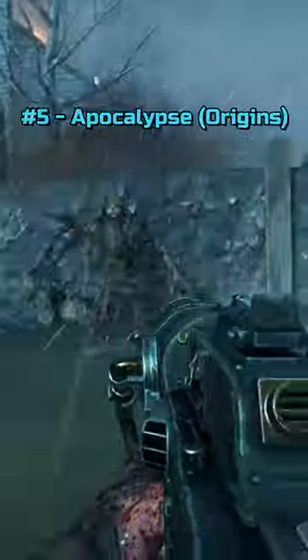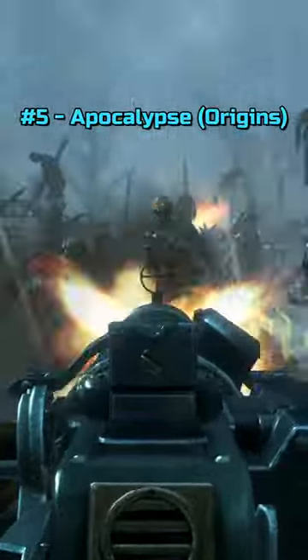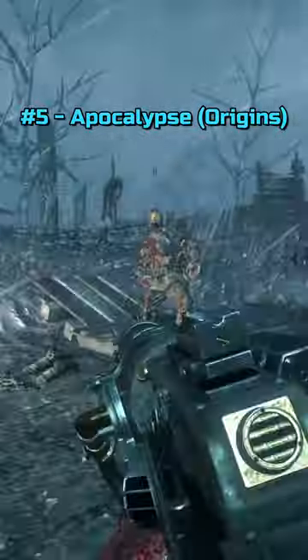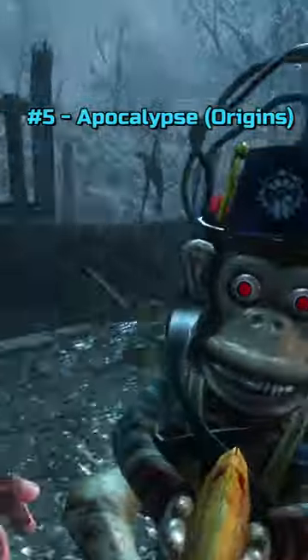Starting the list off at number 5 is the Apocalypse DLC from Black Ops 2 Zombies. For those of you that don't know, this was DLC 4 for Black Ops 2. Now I know Origins came out in this map pack, but there's other map packs that had a lot more stuff in it, leaving this one at number 5.